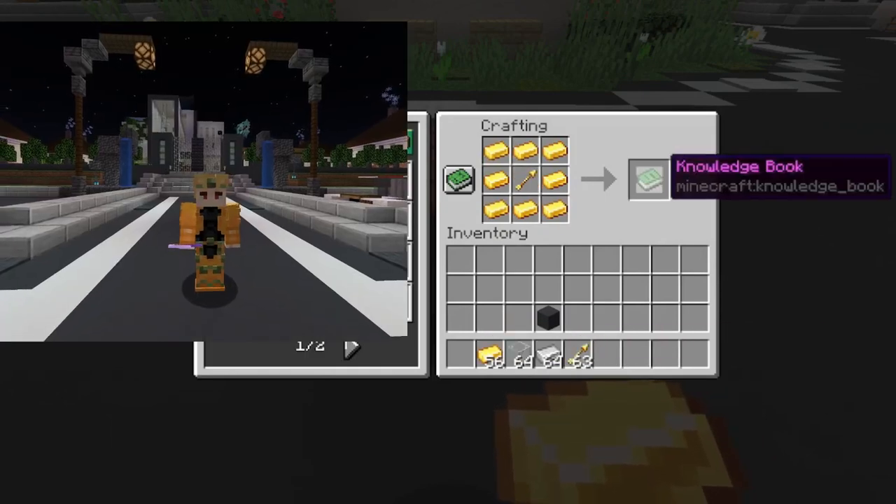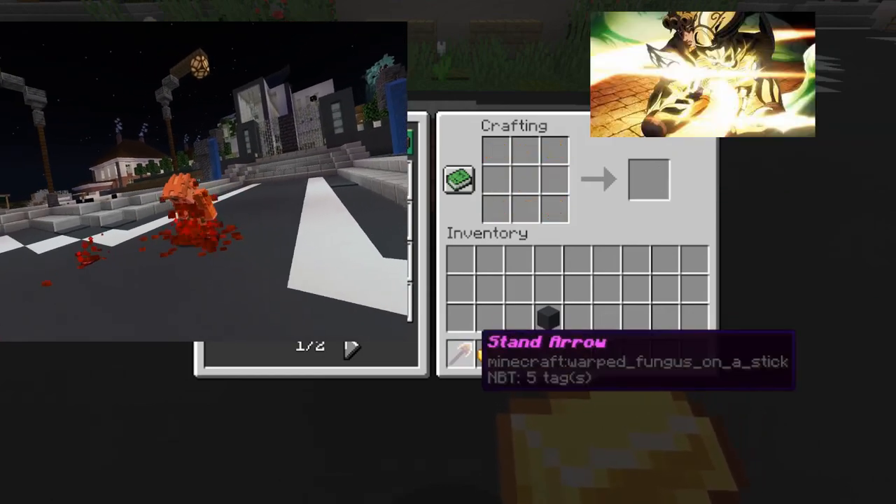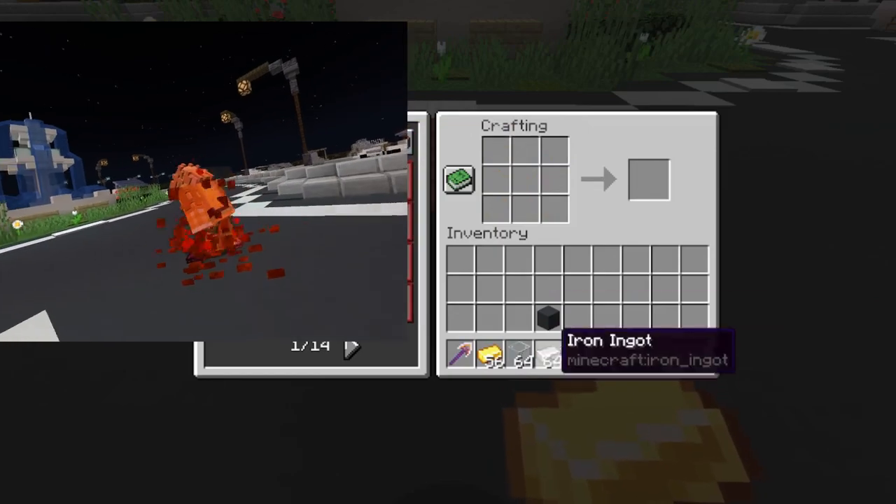Hold the arrow and right-click. You will start getting damage from doing that, but if you manage to survive it, you will be able to choose any stand that you want to use by clicking the stand's name in the chat section.